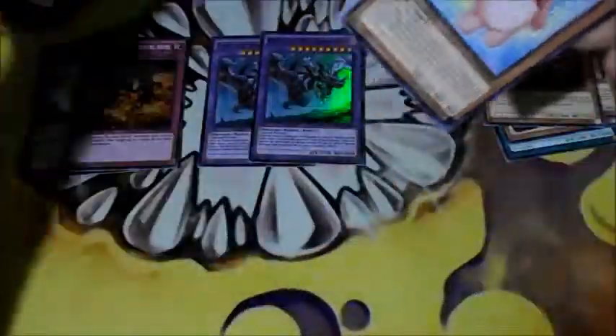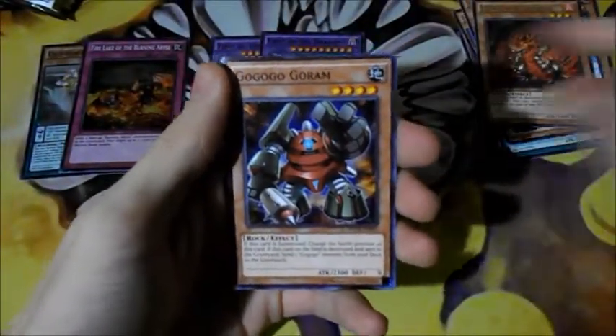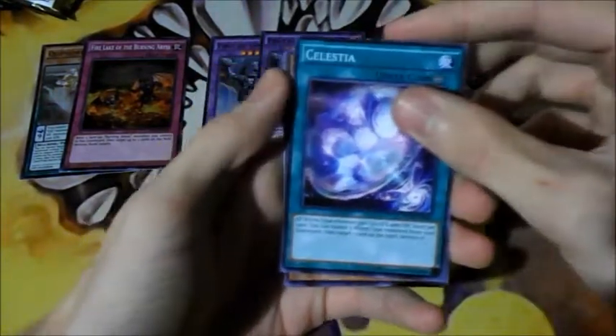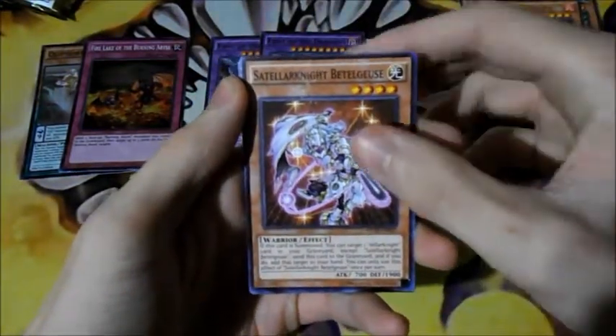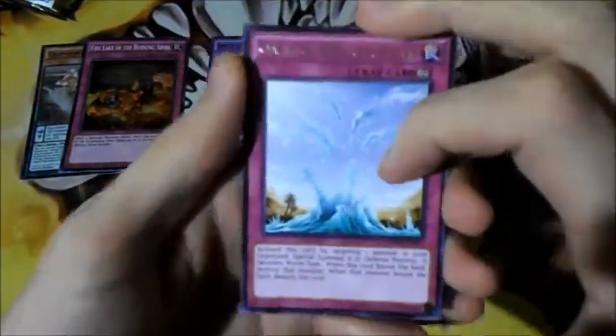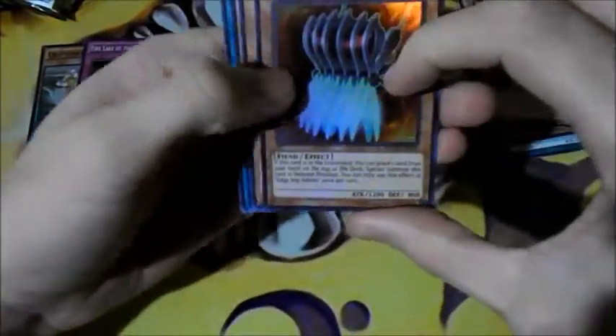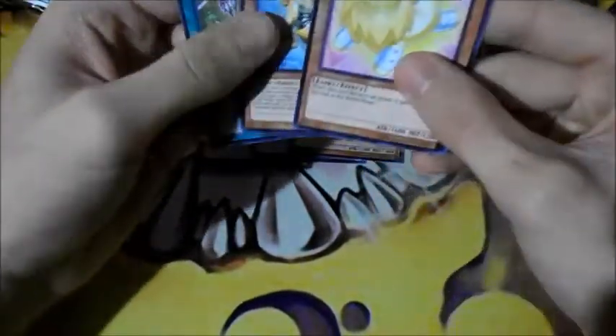Fluffo Cat — nice. Last pack, let's see if we can pull something really good. I see a Fluffo Bear in there. We got Fluffo Bear, GoGoGoGoram, Celestia, Teller Knight, Beelogues, Oasis of Dragon Souls — this is actually a pretty good card. Edge and Sabers — awesome, I actually needed this. And that's all the cards.